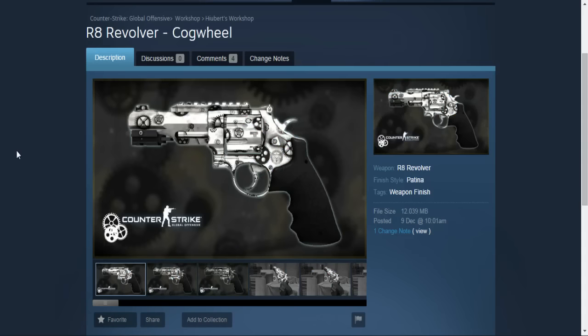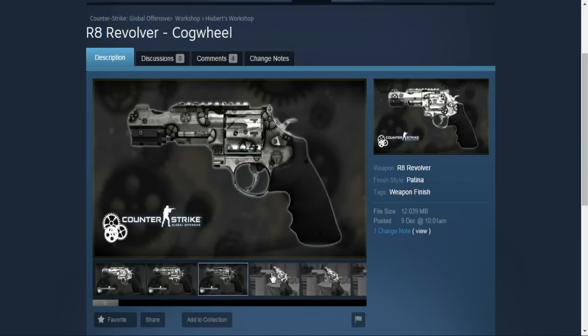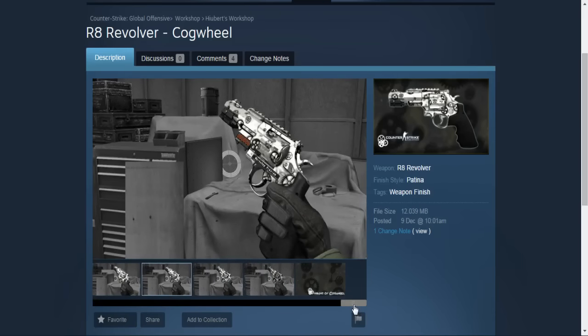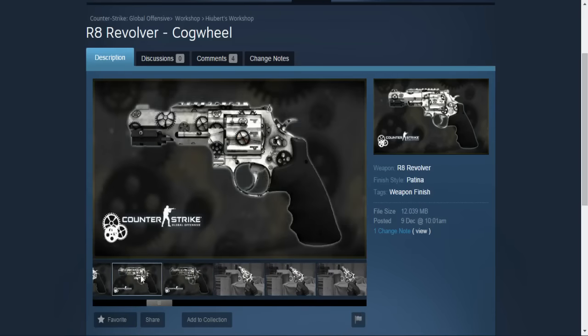Next one is the Revolver Cogwheel. This is a really simple but yet so cool skin — it has many different patterns with many different positions of these wheels, and in general it looks really cool. I would definitely love to have it inside the game, and if it gets into the game I will definitely buy it.